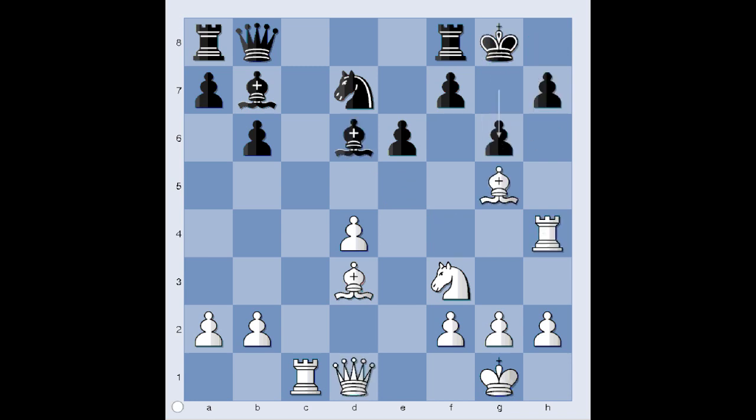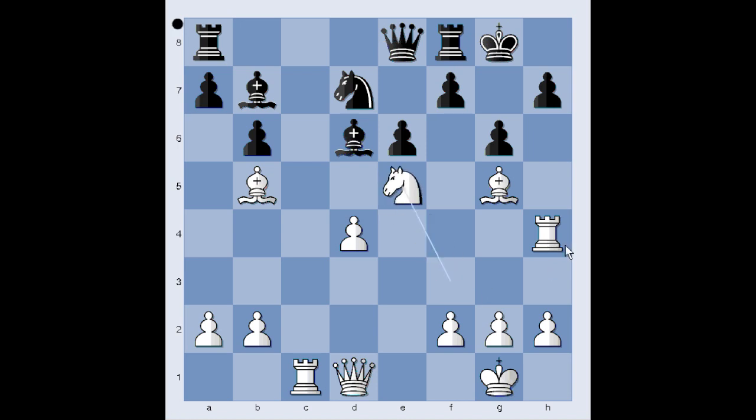So in our game we have g6. Now black has a problem on dark squares around his king. He actually wished that the bishop, which is now on d6, were on g7. How to take advantage of these dark square problems? The knight on d7 should be eliminated. Bishop attacks the knight. Queen to e8, but now the knight is pinned. Knight to e5 — pressure is on the knight. Can bishop take knight?